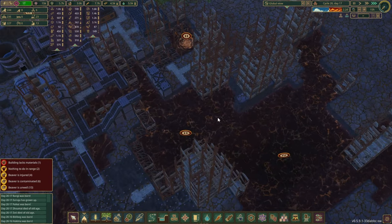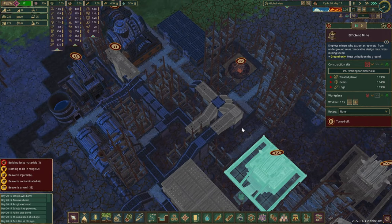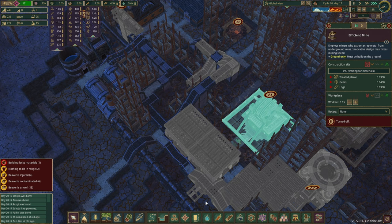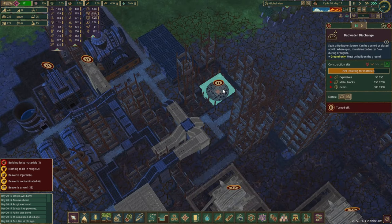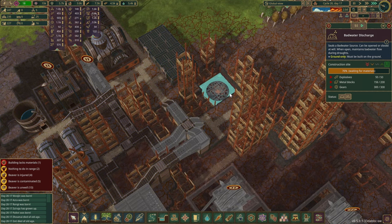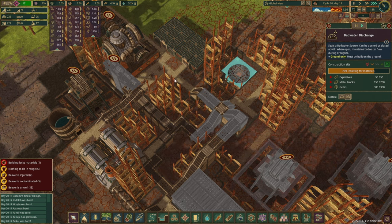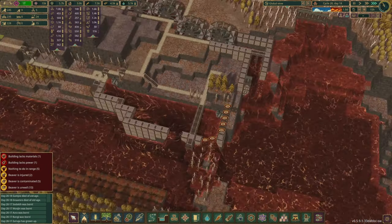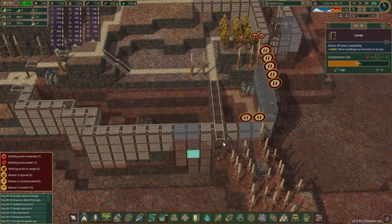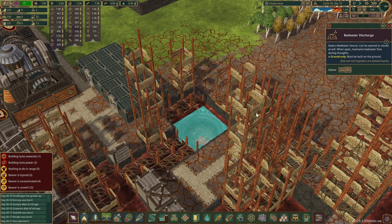We can unpause all these buildings now. We need a couple of more efficient mines — we don't really need them just yet — and we'll have to figure out how to send beavers down there, or maybe it won't be beavers. I wonder if the bots can actually work in the bad tide or bad water — we'll see. The bad water discharge is almost complete — we're missing 44 metal but we have 92 in the bank so it should be fine.